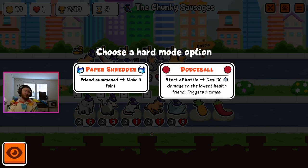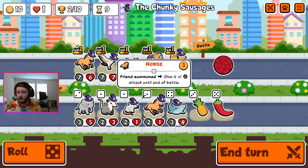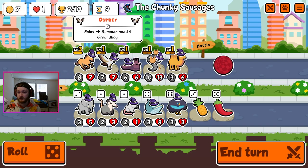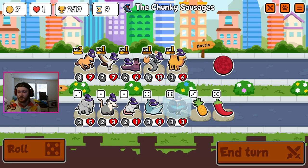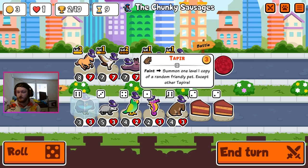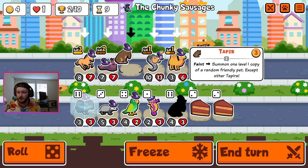Oh my god - it's not what you want to see. I think we gotta go back to dodgeball because we've got a whole summoned squad. Bird of paradise - there's something to say about getting rid of the osprey. I'll keep you frozen for a second here, that's kind of nice. I've never taken the tapir before, but you're just gonna faint and summon a unit, which is fine I guess.